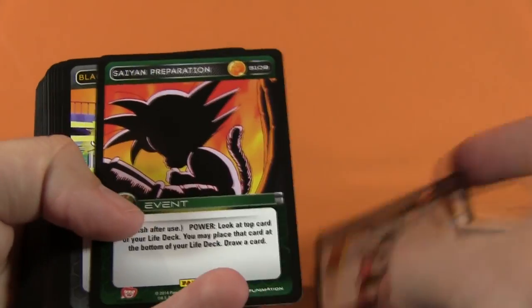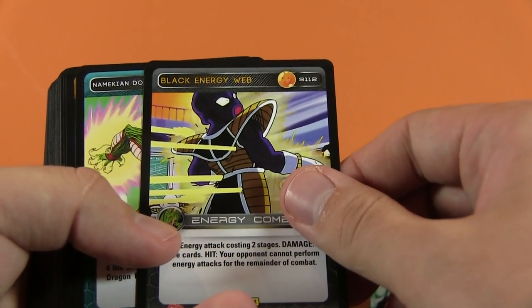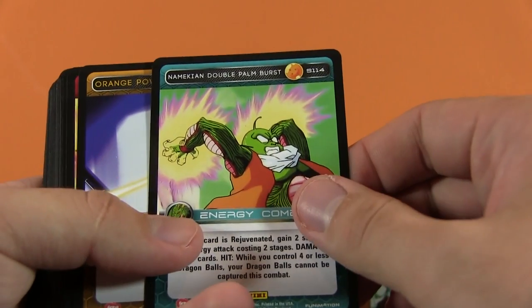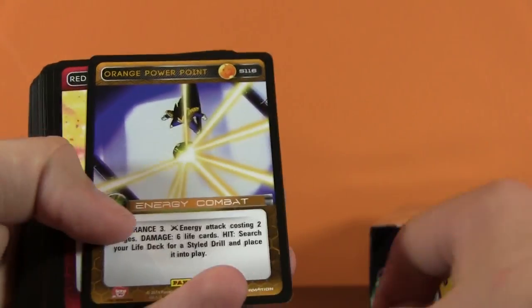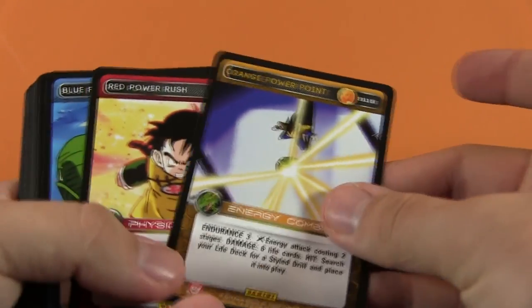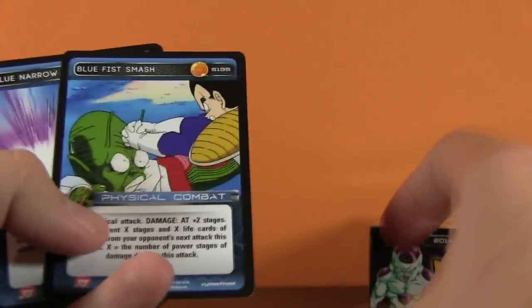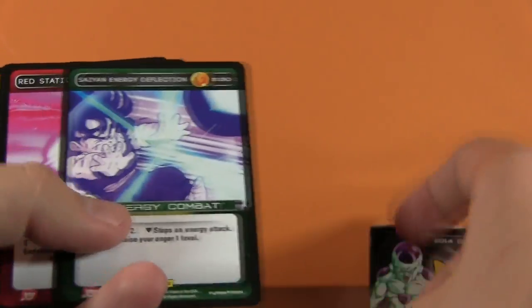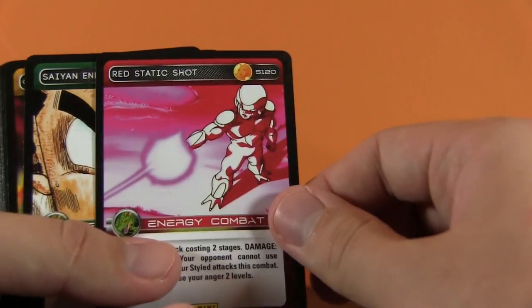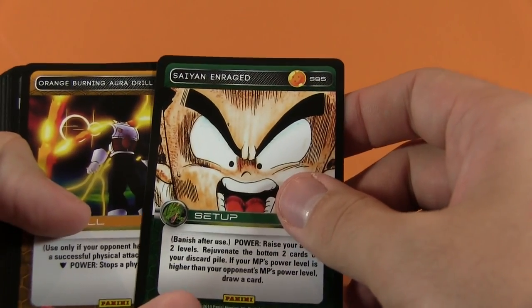We've got an Orange Guardian Drill, the Blue Rest, Saiyan Preparation, Black Energy Web, the Namekian Double Palm Burst. So it looks like some of the scenes are from the actual show - so far it seems like all of them are. Orange Power Point, Red Power Rush, Blue Fist Smash, Blue Narrow Escape, Saiyan Energy Deflection - that's a cool card right there - Red Static Shot.